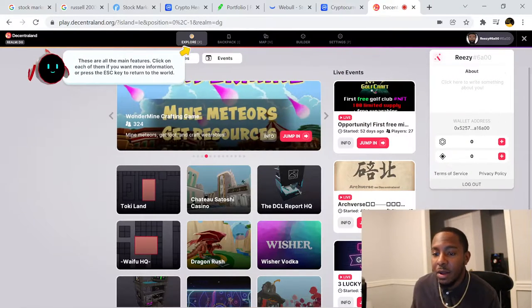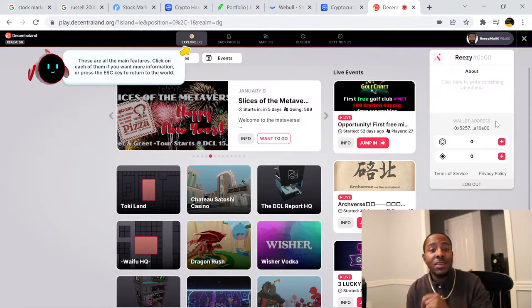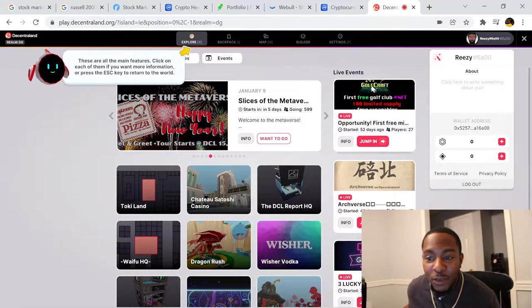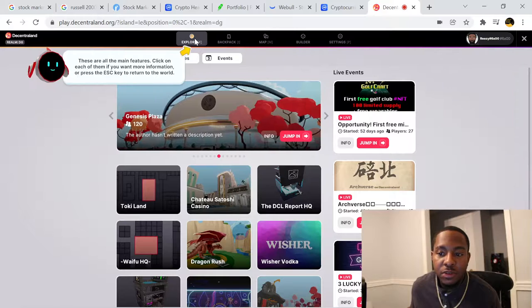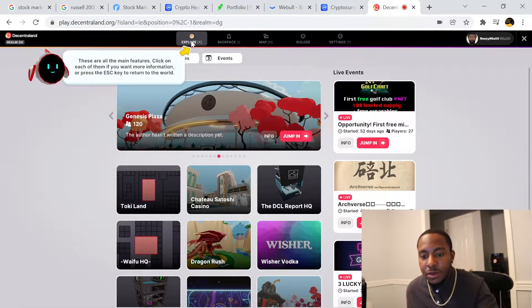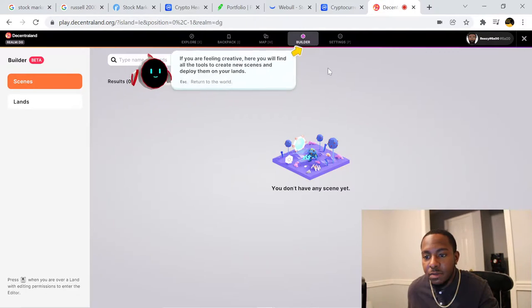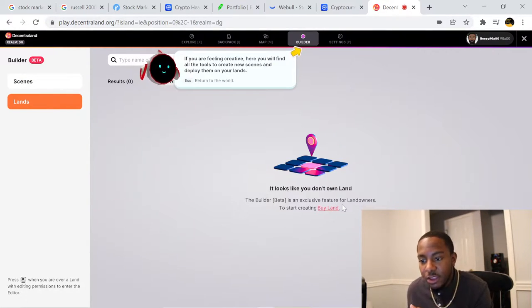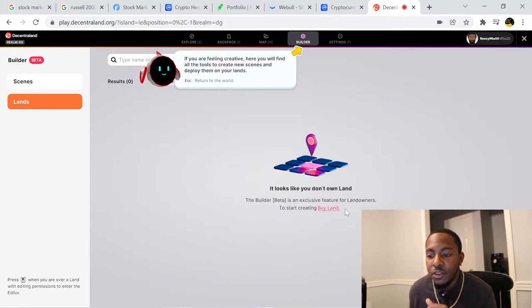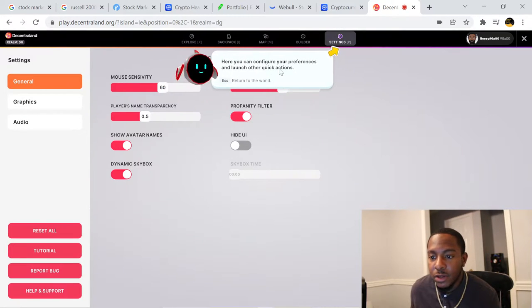I don't have any MANA here, but I do have my wallet connected. If you guys want to send me some Decentraland coins, feel free — I don't mind. These are all the main features; click on each one for more information or press Escape to return to the world. In the backpack you can change the look of your character. We're in Genesis Plaza. In the builder I don't have any scenes yet — there are scenes and lands. The builder is an exclusive feature for land owners; to start creating you can buy land.